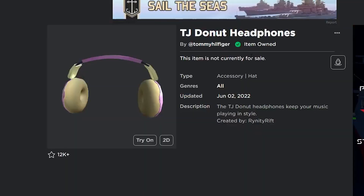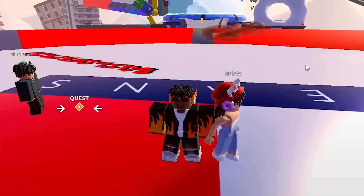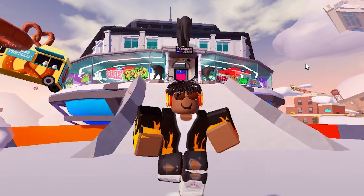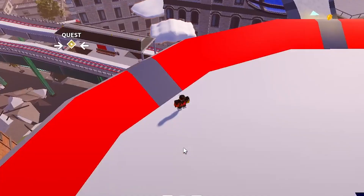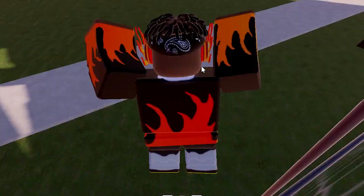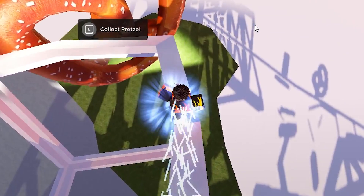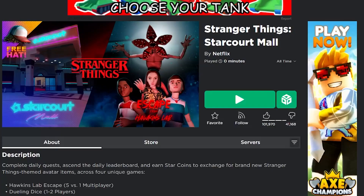Next, there are a bunch of free items from the Tommy Play / Tommy Hilfiger Roblox event. For the Donut Headphones and the Pretzel front sitting, you literally just have to join the game and you get those two items completely for free. To get the Giant Glizzy and the TJ Wearable BMX Backpack, there are a few different quests throughout the city, and once you complete those you get those items for free as well. Complete the giant pretzel challenge and you should get the Giant Glizzy in return.